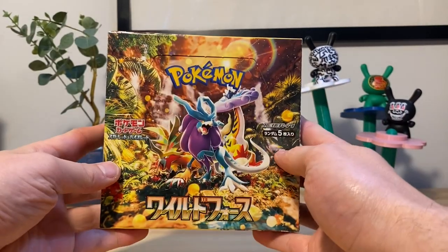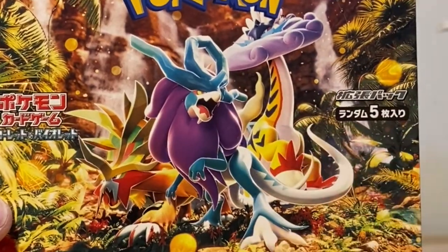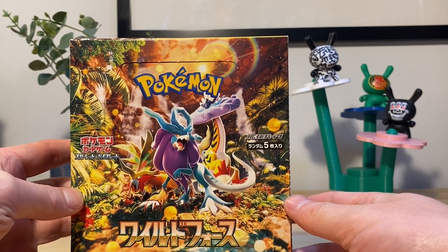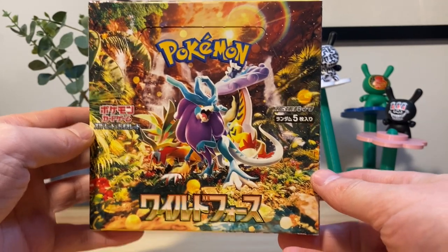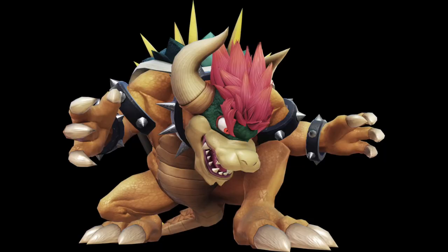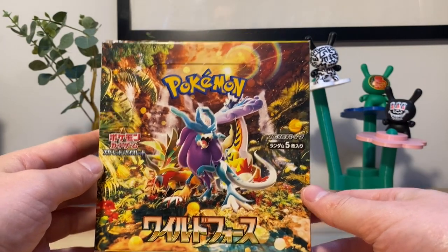This set is focused — I'm guessing by the front — it's focused around these three. No clue what their names are. I know it's like Suicune, Entei, and Raikou — something like that. But they have new forms for the new game and they have new names. It's like Wild Bitch or Giga Neck, I don't know. I have no clue what their names are but they are featured in here.